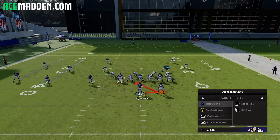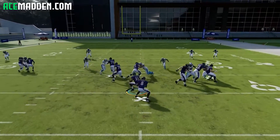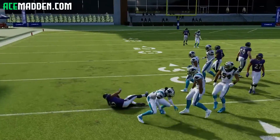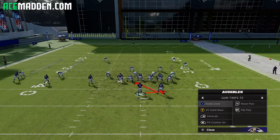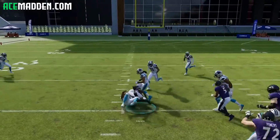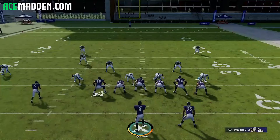Right here it looks like they match our trips and they have a cornerback on the other side of the field. So what I'd like to do is get an extra number over there — run quick base. You're giving yourself the numbers every single time when you run the offense like this. Easy six, seven yard gain. Just keep playing the numbers game.